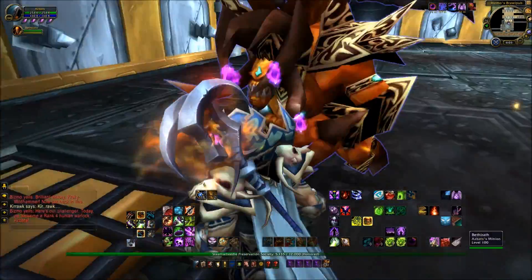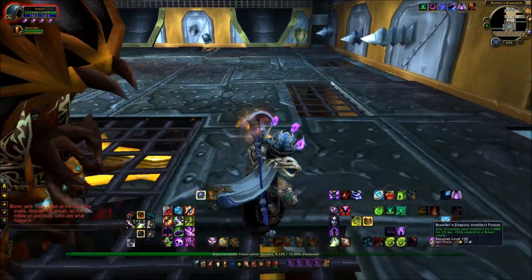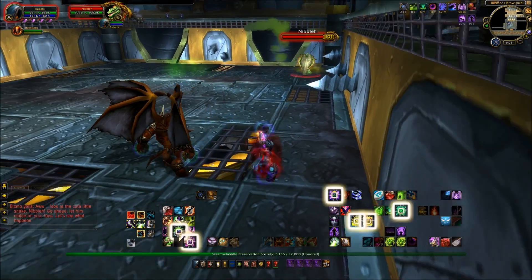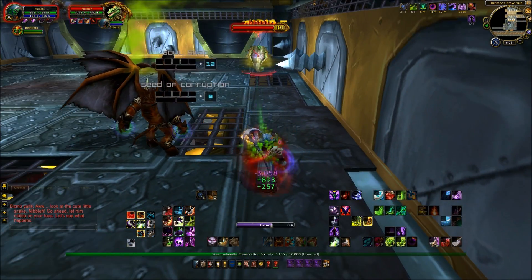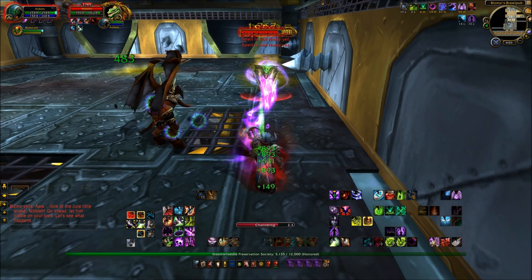Which brings us into the next fight and yes, I am starting some preparation here. Dropping down a demonic circle - it's Nibbler time. So what do I do here? Well, I've got my 10-minute pet out immediately for this one - the single target one.